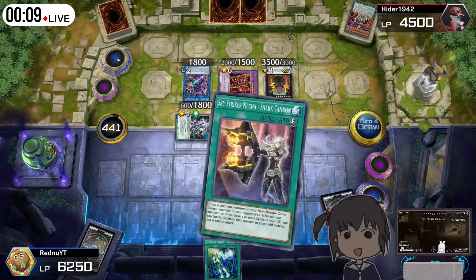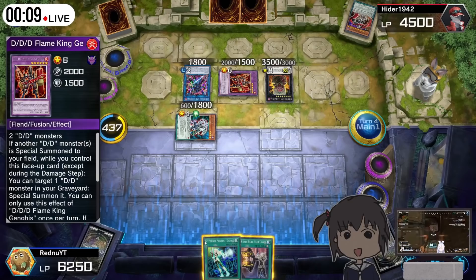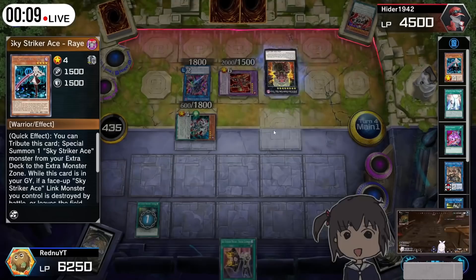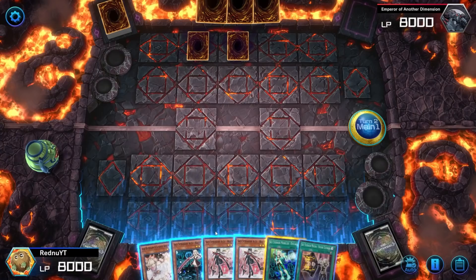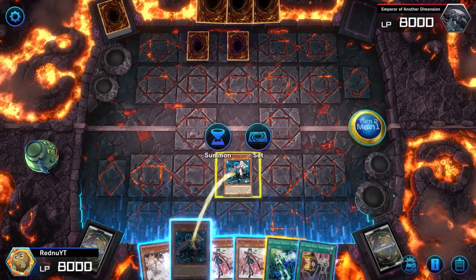That's the entire deck. Now let's get into a few plays to get an overall feel of the deck. We'll go over a basic set of play and the follow-up, then the Access Code Talker combo. I'm keeping this short because this video is already long and because Skystrikers is also just more of a toolbox deck and not a combo deck. I'm thinking I would like to make commentary play videos and have that serve as a play guide instead, since I think that would be more effective. Let me know if this is something you're interested in in the comments below.